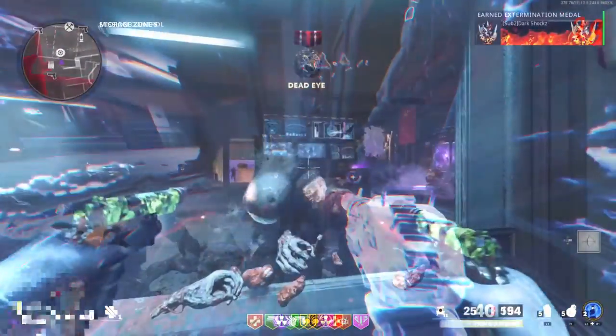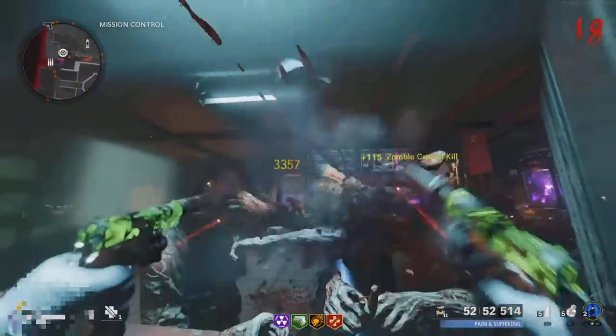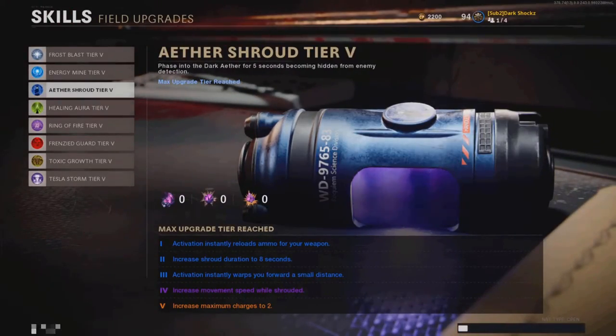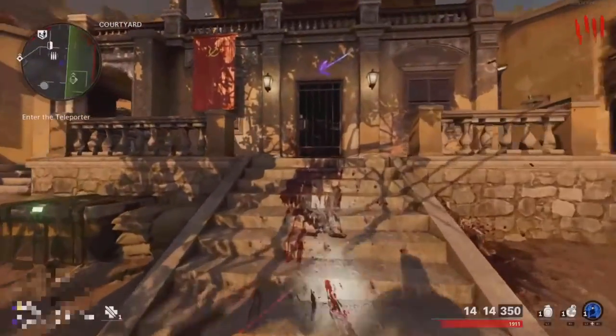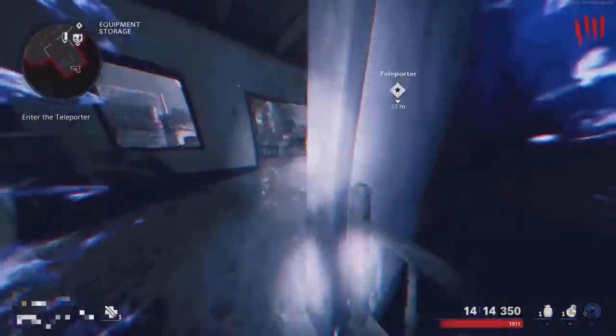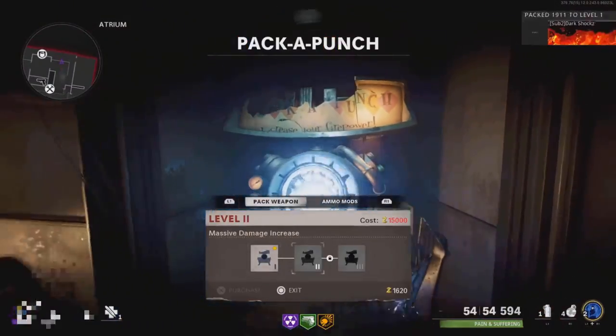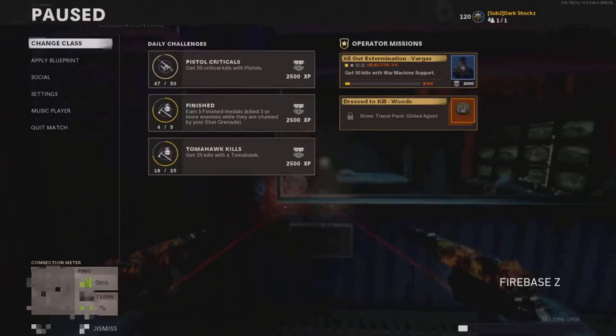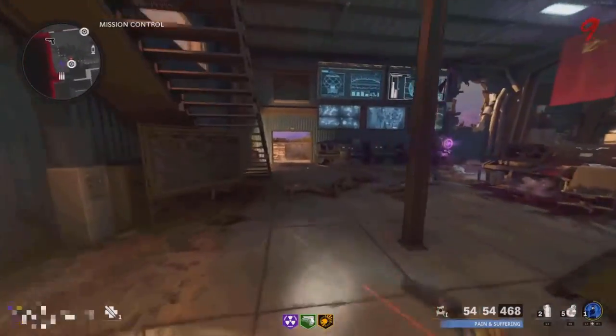For this next glitch, you're going to need Ether Shards tier 3, Mule Kick tier 3, and PhD Slider tier 4. You want to leave spawn by using the Ether Shroud glitch to glitch through the door. Make sure to upgrade all your guns to Pack-a-Punch and get all your perks before you do the glitch.